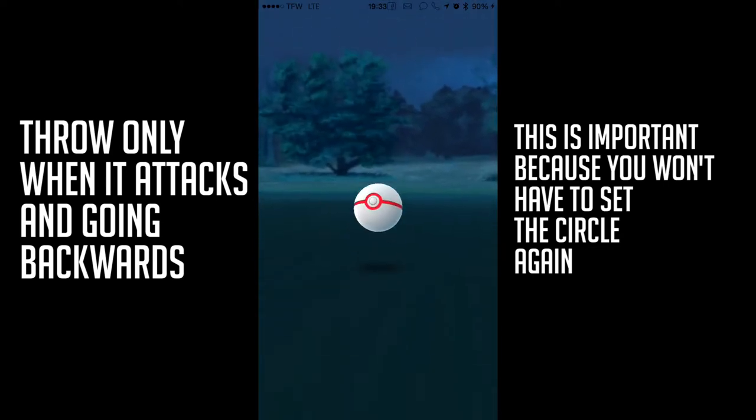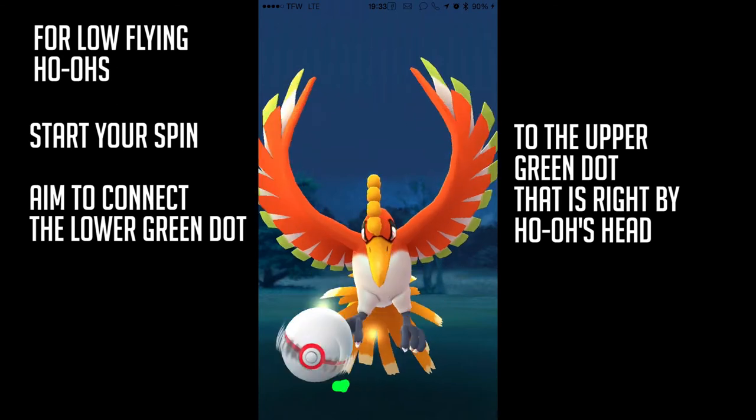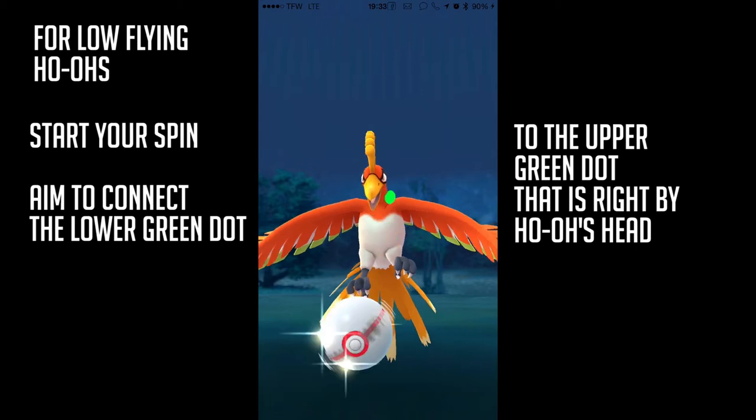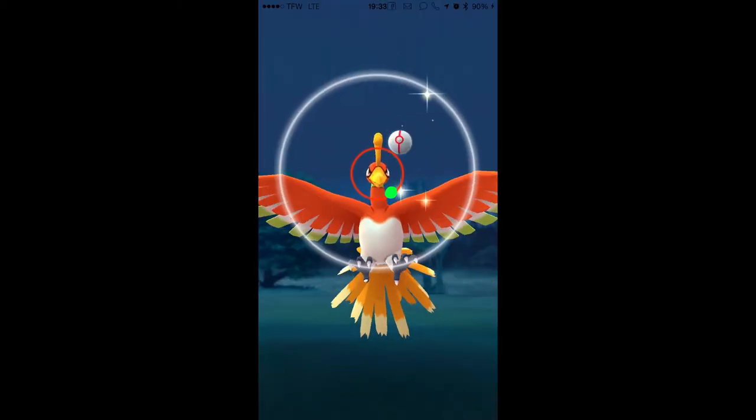Setting the circle is pretty annoying, so here's the technique. For low flying Ho-Oh, start your spin and aim to connect the lower green dot to the upper green dot that is by Ho-Oh's head. It's a short throw — if you've done Lugia's, you're all right. Let go at that point and just trust the process. Bam — excellent!